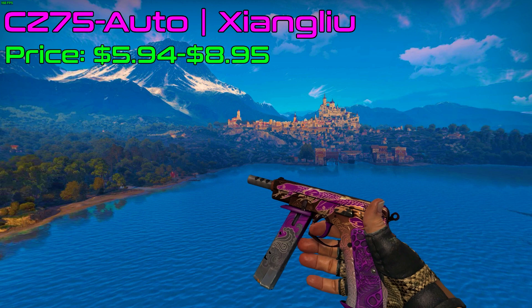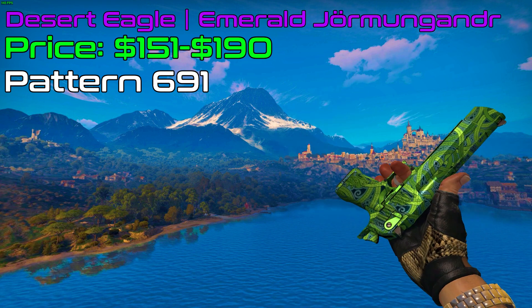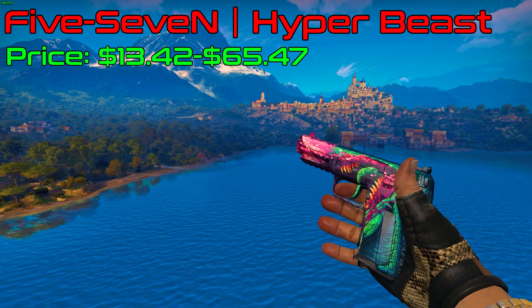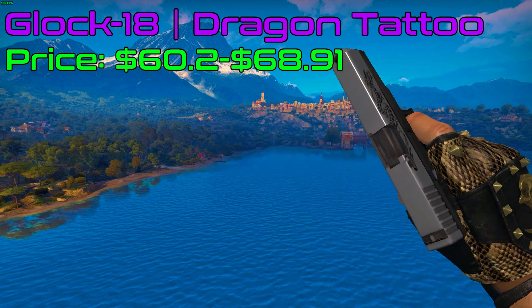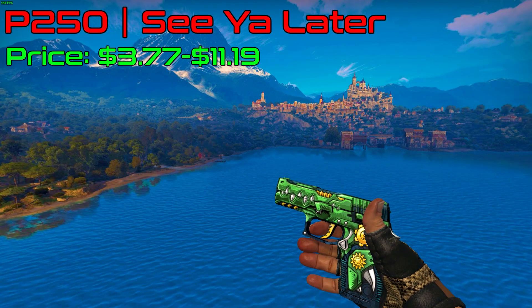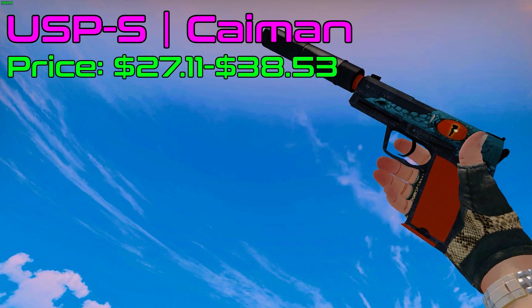Let's move to the pistols. For CZ-75 Auto, I got Xianglu. A couple of options for the Deagle: first is Kumiko Dragon; second, Emerald Jormungandr — you can even find different patterns with a serpent's head or heads. Flora Carnivora for Dual Berettas. 5-7 Hyper Beast. Glock-18 Dragon Tattoo was the only Glock skin that fit the theme. P2000 Imperial Dragon has a cool coloring in Battle-Scarred condition. P250 — see ya later. R8 Revolver Phoenix Marker; you could get this one with the Phoenix head pattern. For USP, I picked Kaiman.